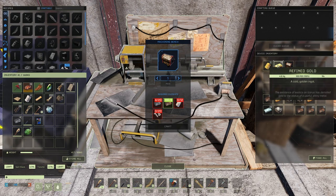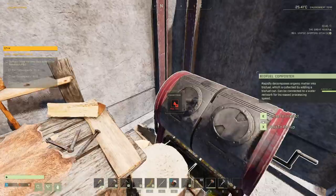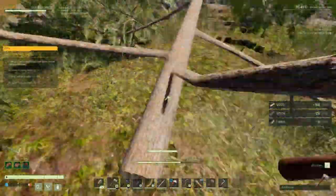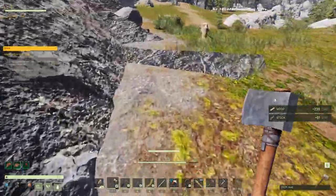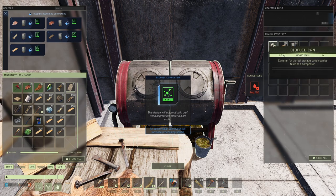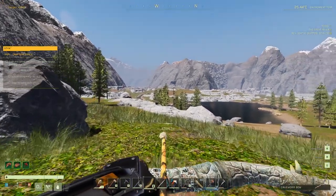Get a biofuel composter going — you'll need that for the drill and for the cooking stove later on. I like to use sticks to make biofuel because I have the talent that lets us turn logs into sticks, and I think it only takes 5 sticks per fuel versus the equivalent of 10 sticks if you did it with just wood. So I think it's more efficient to turn the wood into sticks first.